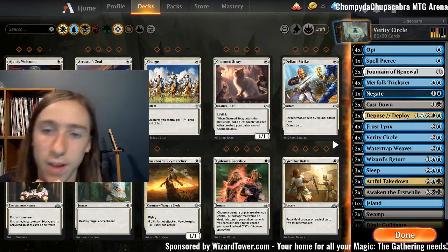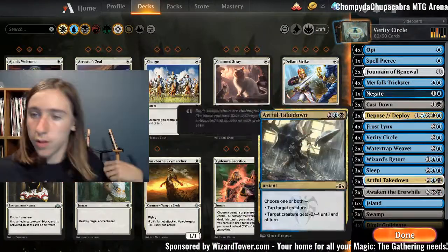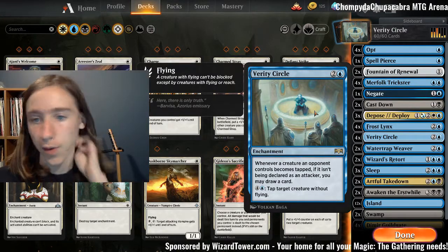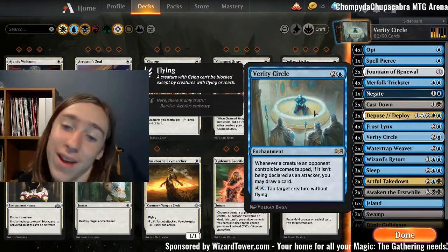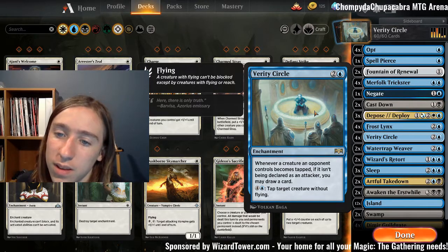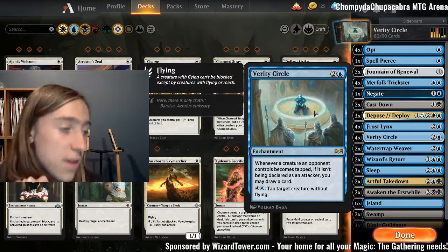Hey guys, welcome to another video. Today we're going to be playing a deck based around a card called Verity Circle. When it first came out, a lot of people thought it was basically going to make any Convoke or tokens deck useless. It's fairly narrow, so it hasn't actually done that — partly because token decks have gone down in popularity, and partly because this card is just terrible when your opponent's not Convoking. However, we've managed to make a spicy budget deck around it.